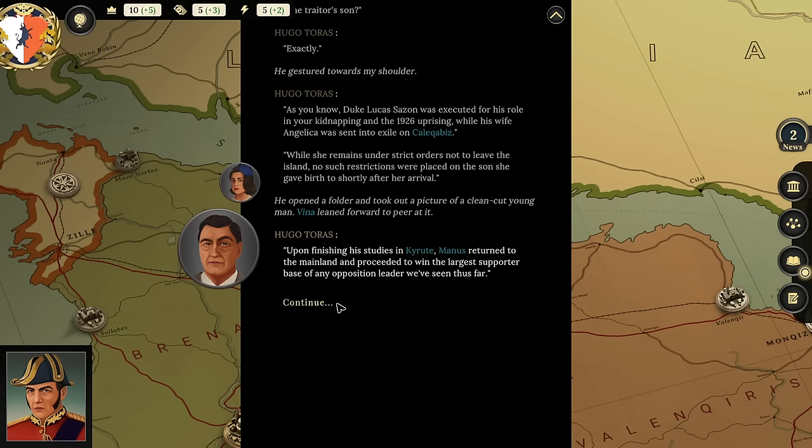The player speculates: 'How much you want to bet Vina falls in love with the son of the traitor who shot me? That's what would happen if this was a daytime sitcom.' Hugo notes: 'As you know, Duke Lucas Sazan was executed for his role in your kidnapping in the 1926 uprising, while his wife Angelica was sent into exile on Kelquibiz. Upon finishing his studies in Kroot, Manus returned to the mainland.'